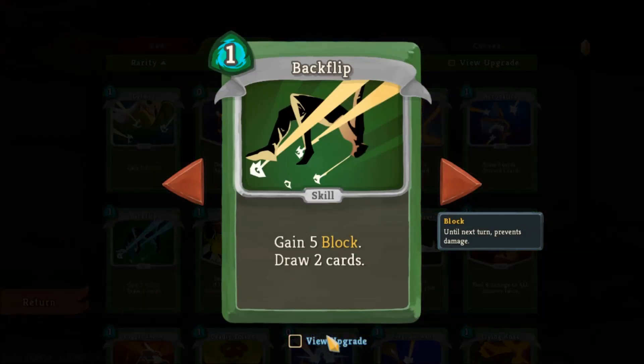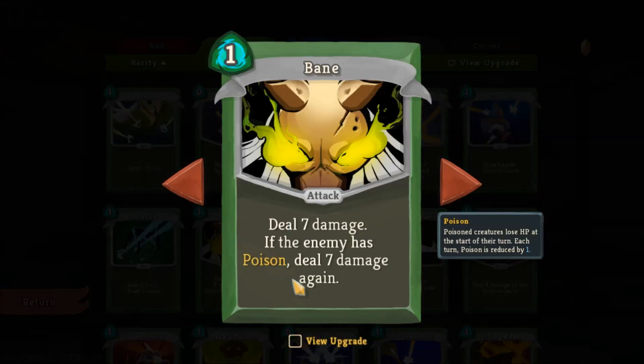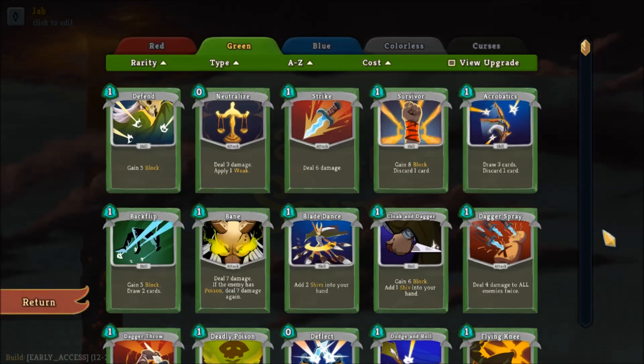Backflip is a good basic card if you want to get block and card draw. Bane is a must if you're going to go for a heavy poison-based build. Poison goes through enemy armor and will tick damage off each turn. So if the enemy has seven points of poison, they'll take seven points one turn, then six the next, then five, four, and so on. Get it high enough and it can wreck even the strongest bosses.